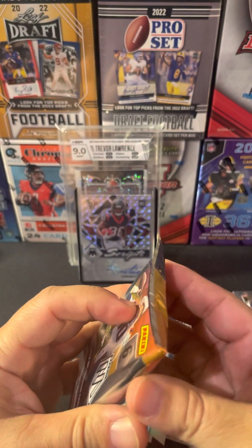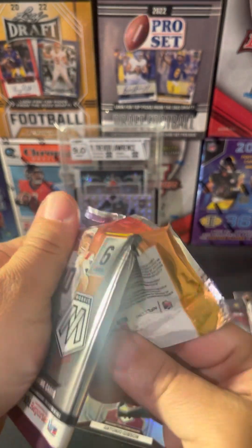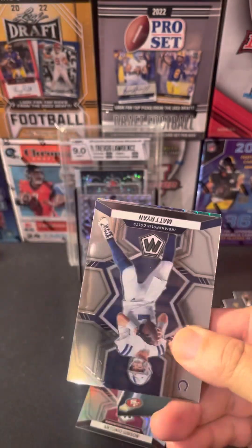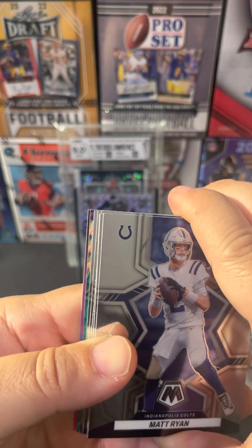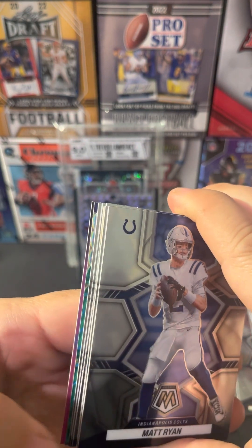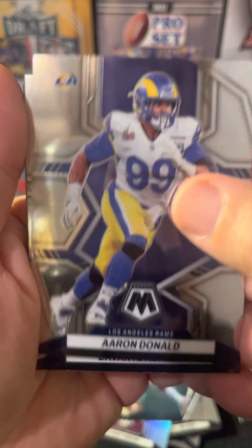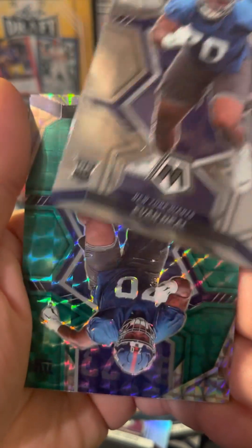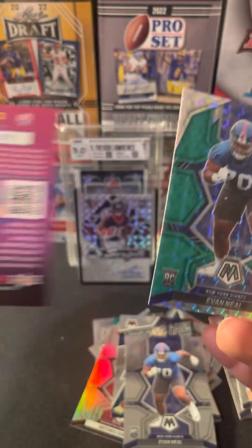Last pack - let's peek a little bit. Not looking good, I don't think we got anything either. Matt Ryan, Joe Burrow, Sam Darnold, Davante Adams, Evan Neal. Another Evan Neal on the green parallel. And a Kid Reporter insert.